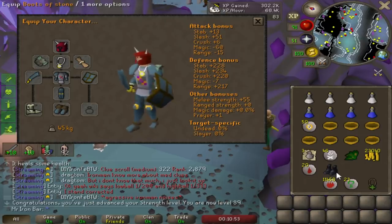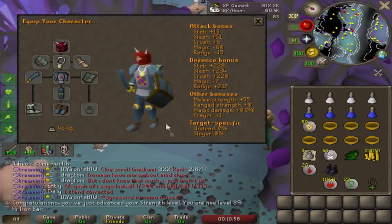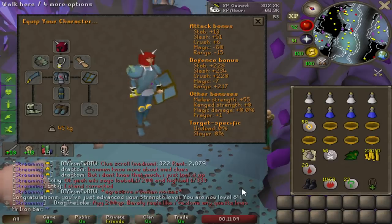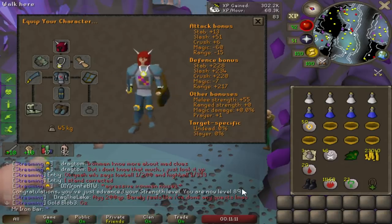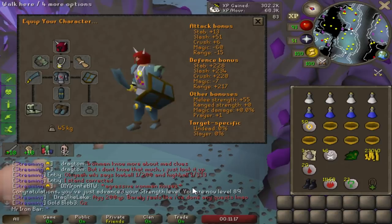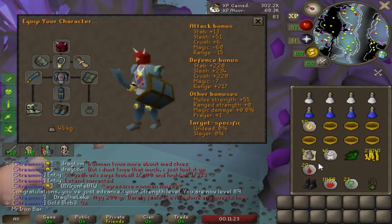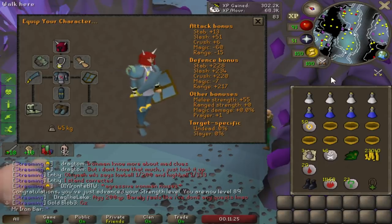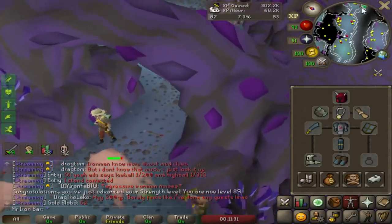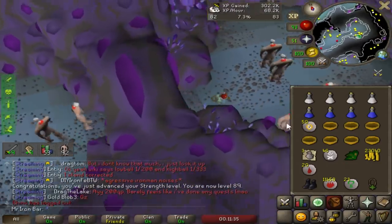Finally the rune boots - happy days! We're gonna notice some nice DPS differences now. So we have some bad news: a greater nechrael turns out doesn't even drop the rune 2h, only the regular one does. Out of the other options - which are all rare drop table and not worth trying - there is Sarachnis. I'm gonna finish this task, get some temple spider tasks, and mess around with Sarachnis to get the rune 2h. It's 1 in 50 and I might get lucky with the cudgel too, which would be sick.